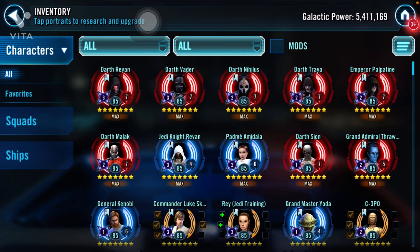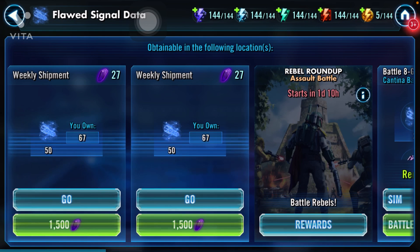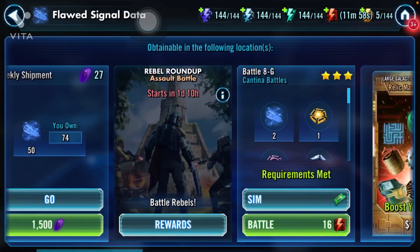I'm working on some legendary characters, so I need relic materials. I go to this section and collect this type of gear using the red tickets, as I call them.